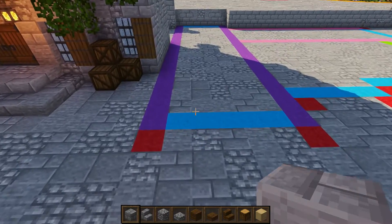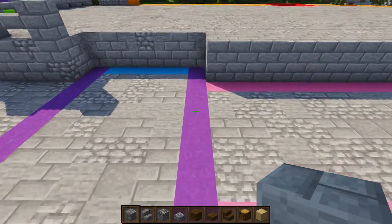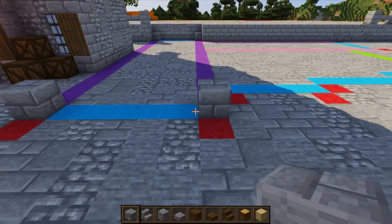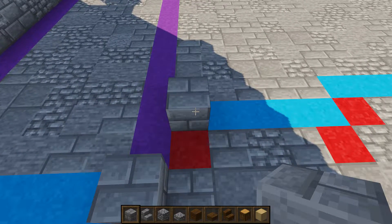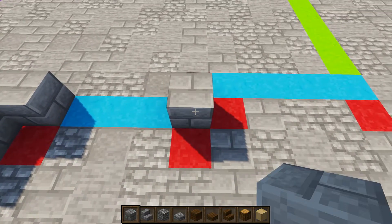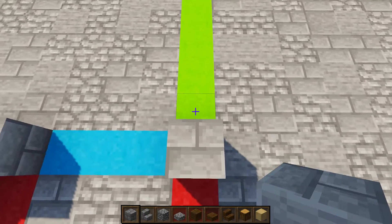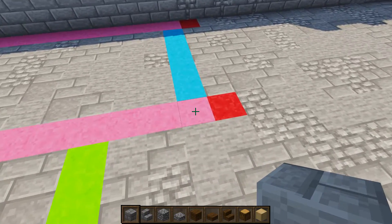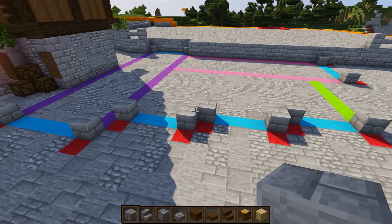We're going to start from the left-hand front side, placing a stone brick here, leaving a five-block gap to the right and placing one there. Behind that, leave a 19-block gap and on the 20th block place one, leave a five-block gap to the left and place one. Come back to the front, go to the second block, leave a two-block gap behind and one to the right. Continue placing blocks with three-block gaps, going diagonally back and to the right each time.